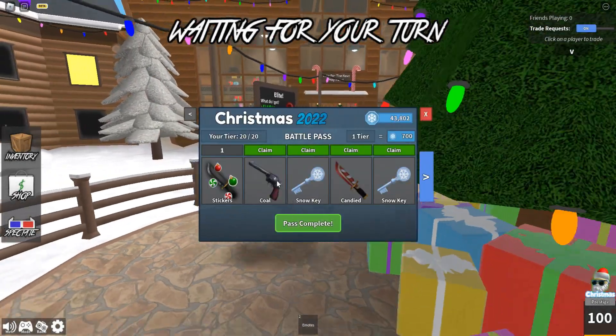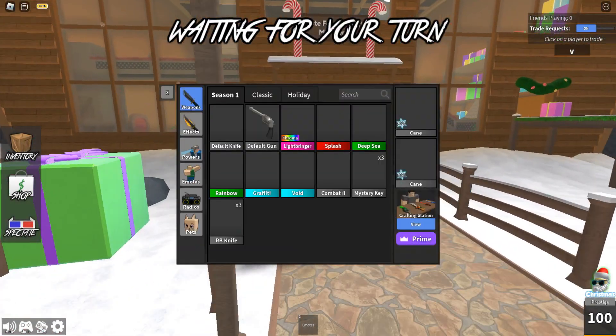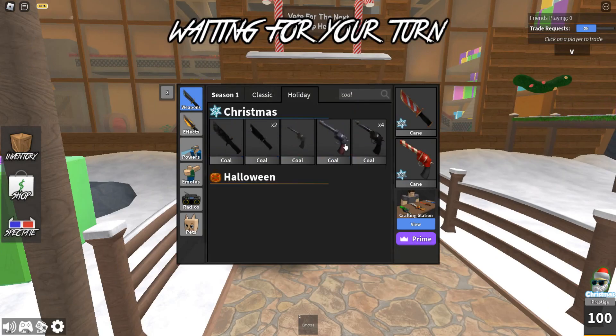So yeah, we're going to start with the first gun which is a coal. In our inventories in the holiday section you can search for coal — yeah, right here.